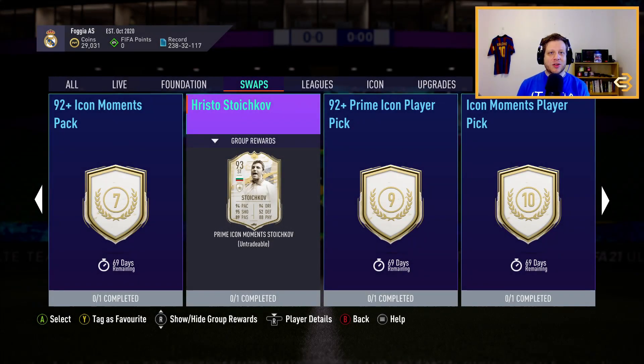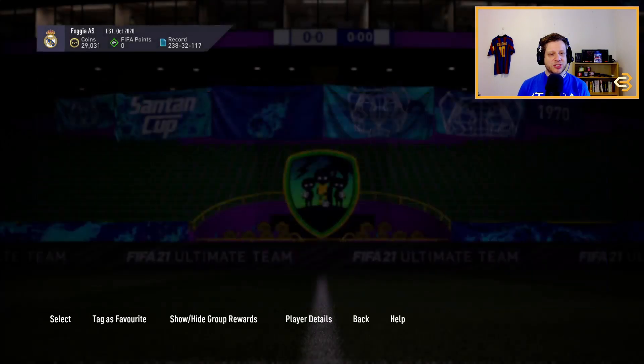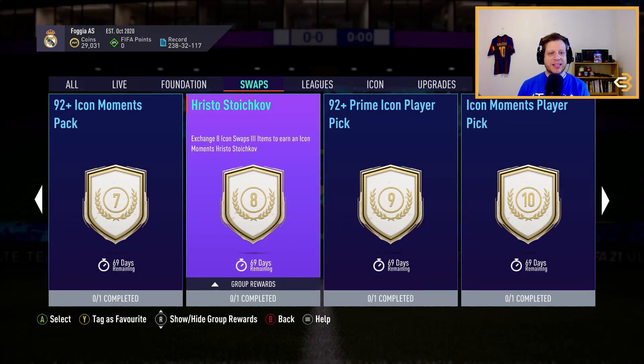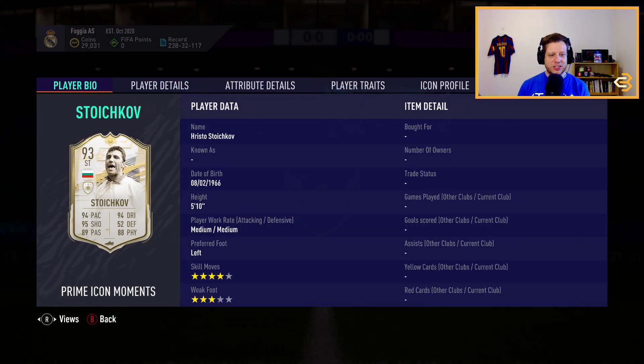The fifth best Icon Swap 3 SBC to complete in my opinion is Hristo Stoichkov. He's going to set you back eight Icon Swap 3 players. He does have a three-star weak foot, so that's the one thing that's going to be a little annoying about this card.